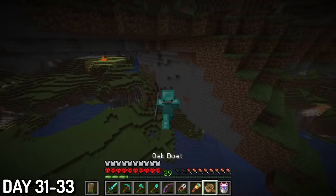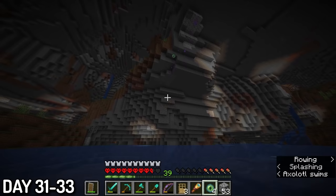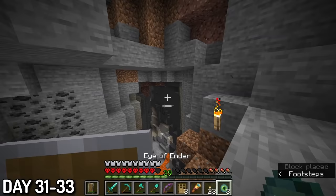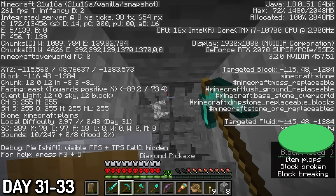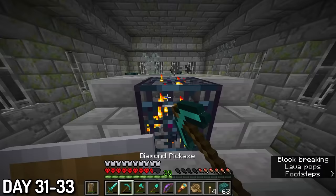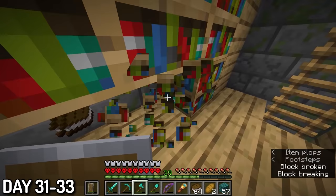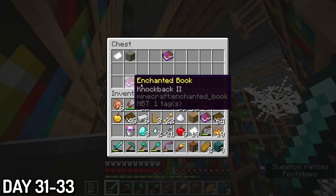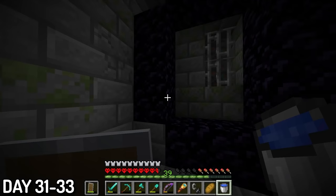With spirits at an all-time low, I was pretty stoked when I fell into a river and emerged right next to the stronghold. I found the portal room pretty quickly, but I was going to need more eyes since I had a grand total of zero. In the meantime, I raided the place for its wood and bookshelves from the library. I also made a nether portal down here so I wouldn't have to travel this far again.